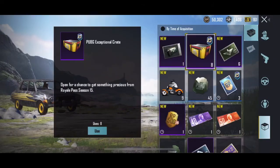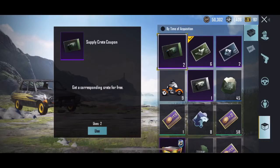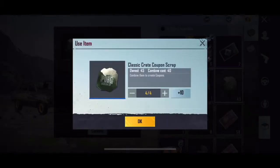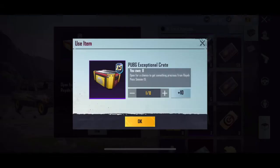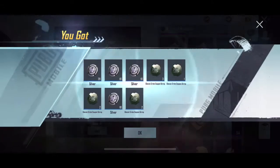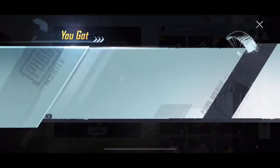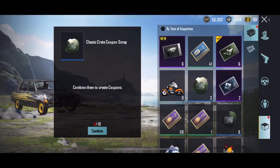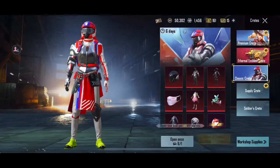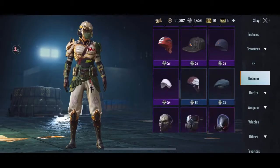We get a ton of stuff. Let's combine those — we have those already combined, but I'll have four, actually five. Let's open all ten of these. We got coupon scraps — that's kind of good. Battle pass sold out, so I probably can't redeem.